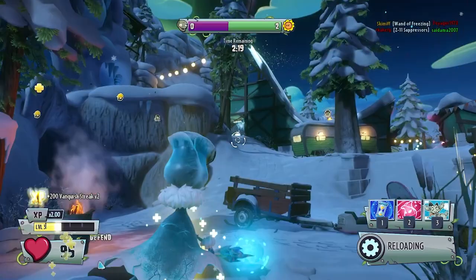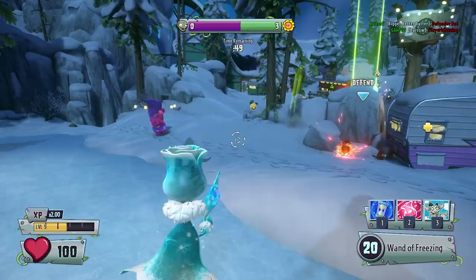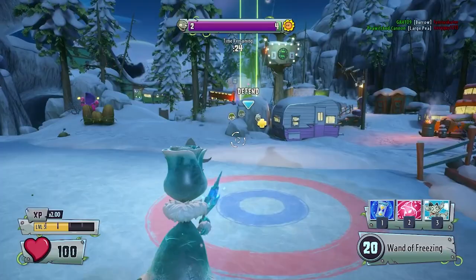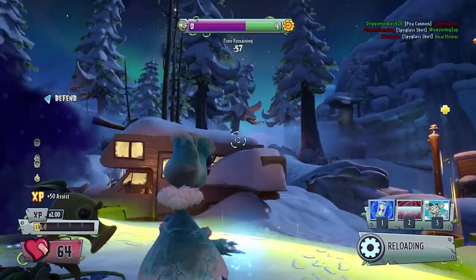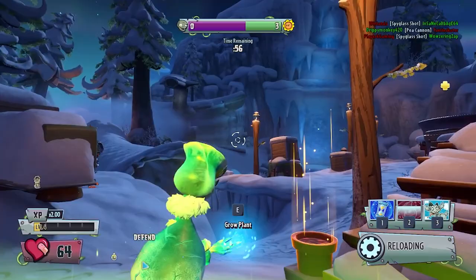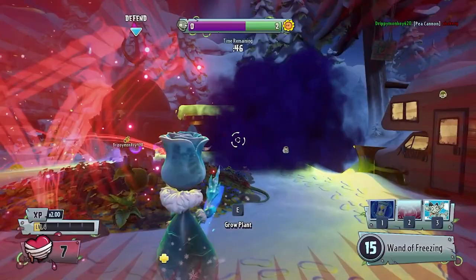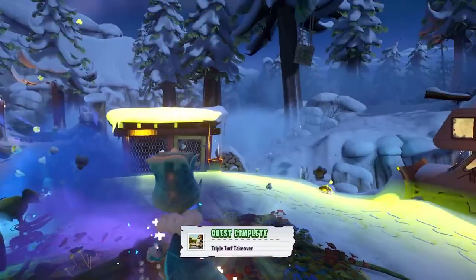We've only got 50 seconds left on the timer — we could probably defend this. I've just realized I haven't been making use of all my abilities, so I might as well do that. We were so close to defending it. Random thing I've noticed: I feel like Frost Rose's projectiles might travel slightly faster than regular Rose's projectiles — I'm not too sure about that though. We've got about 10 seconds left, but they could all rush in and probably capture the point. Yep, we won.